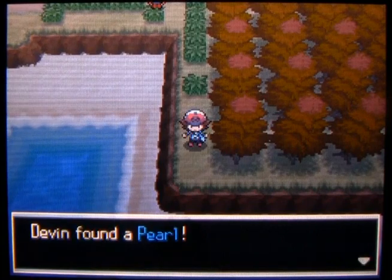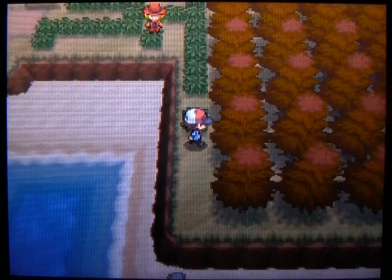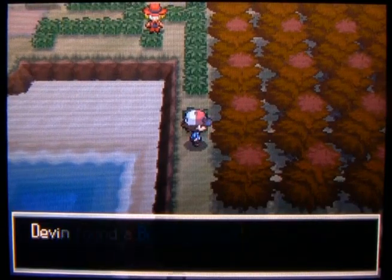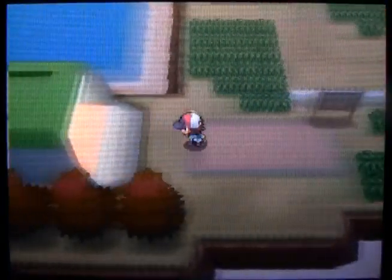There's a Pearl lurking over here, and if you have your Dowsing Machine active you can also find a Big Mushroom if you face the trees and press A right there. You take the Big Mushroom back to Route 5 and sell it for some money.